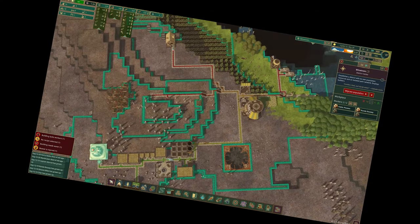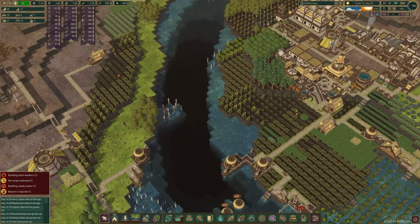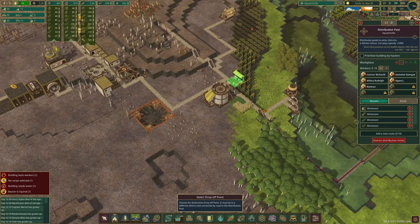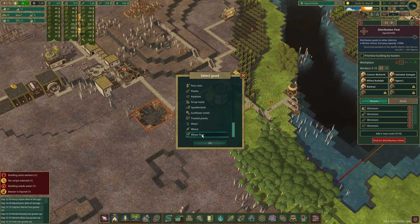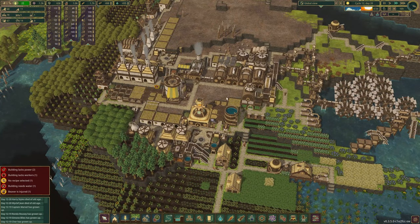Why are we thirsty? We're out of water. How are we out of water? I guess I need to ship some water over — I guess I wasn't making enough for them. That could have been bad. And we lost a lot of beavers over here.